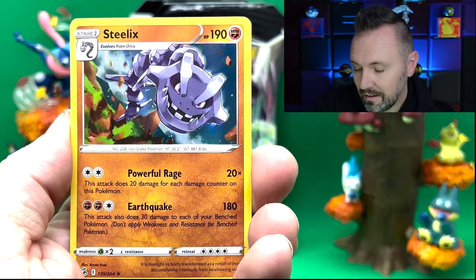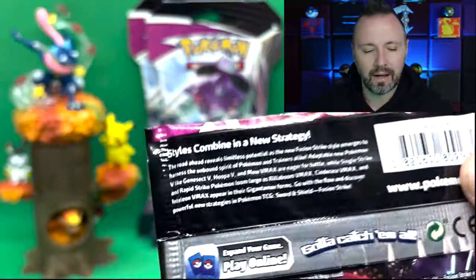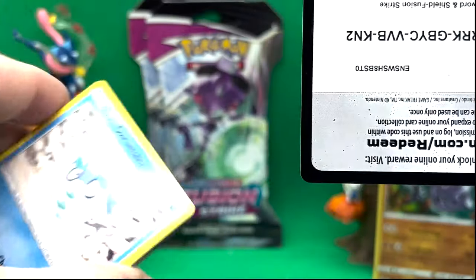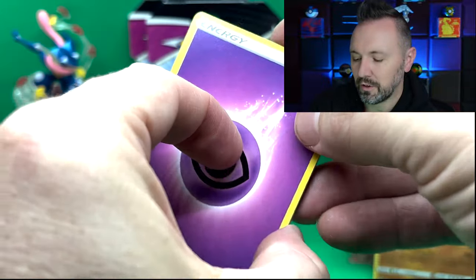Gligar and a Steelix. Come on, third pack, come on Genesect! The reason I said I wasn't going to open Fusion Strike again is because we just never pull anything good. We haven't pulled any good cards from this set, and the set is absolutely huge. Our luck just hasn't been here with this set, so we've moved on.